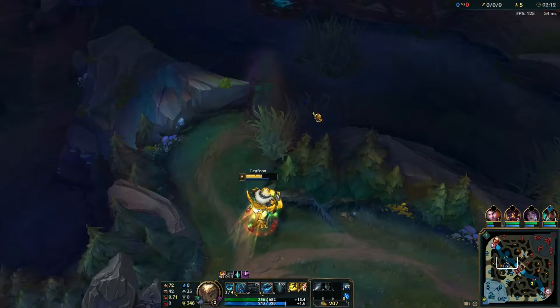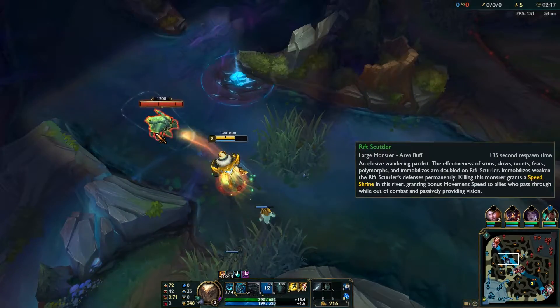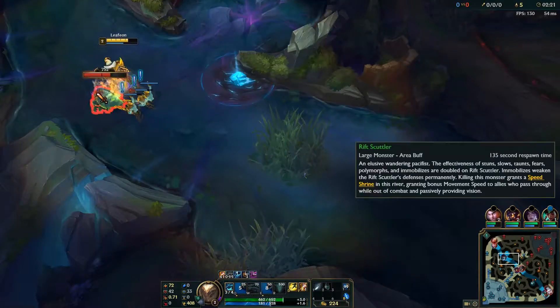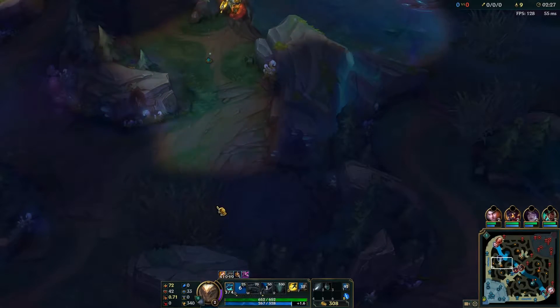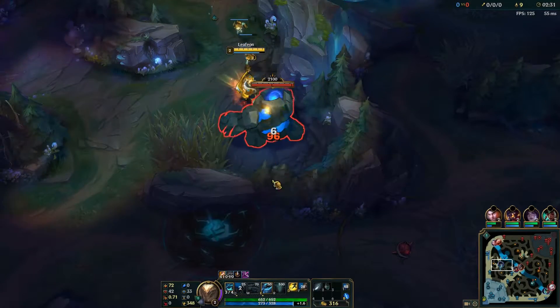Because he hasn't passed that ward, we can estimate he's at his bot-side jungle or taking the bot scuttle. Either way, this scuttle is free. Try to position yourself in front of the scuttle to prevent it from moving — once you get Yorick in front of it with ghouls behind it, he stays stationary, which is perfect.